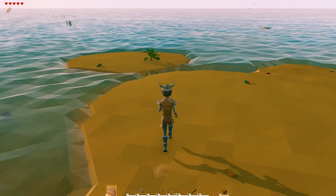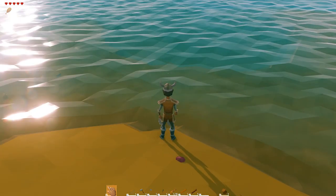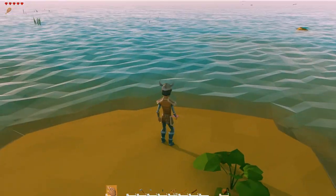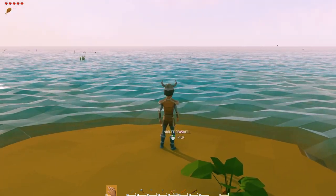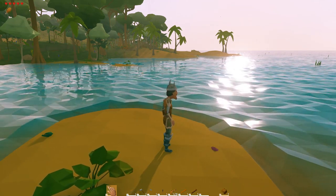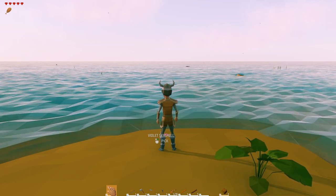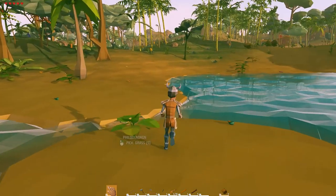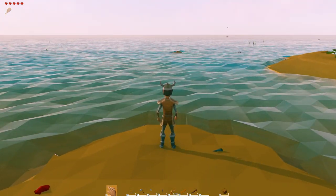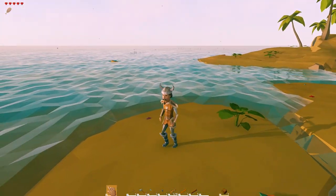I want to set sail. I want to go explore. I'm going to build myself a boat today. Man, doesn't the water look cool in this game? I think it looks so cool. I'm going to try to put down a boat — I'm thinking a big boat. I'm going to build a big boat, put some storage on it, put some structures on it that will help out for transporting some goods. I'm going to head over and just set sail.